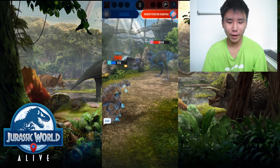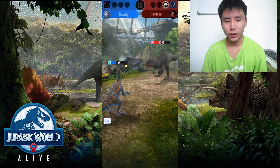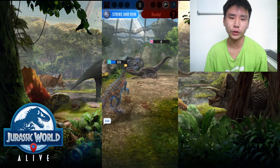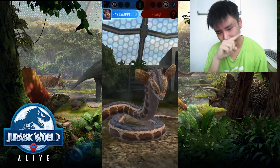We survived — awesome! We can go for Strike and Run, switching into Spinal Constrictor, and let's see what comes in next. Hopefully it's not immune — if it's immune then it's pretty much screwed because Spinal Constrictor is really weak against immunity creatures. Oh look at that — awesome!